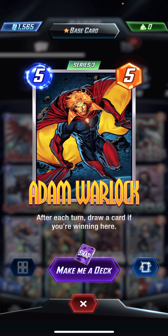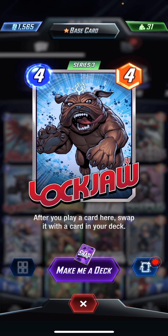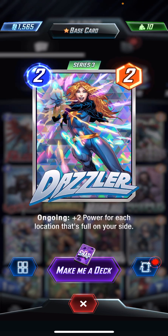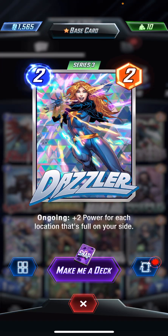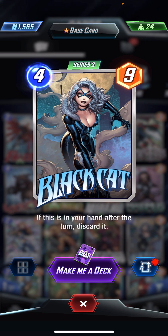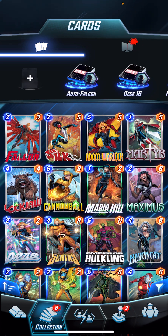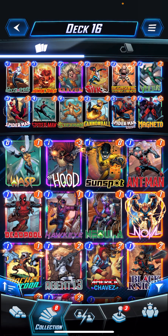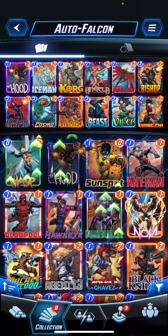We have Adam Warlock which says: after each turn, draw a card if you're winning here — which I guess could probably work out. There's also Cannonball and Maximus — Maximus will make the opponent draw two cards, but that's a weird one, that might be my custom one. We have Sentry. And this is my Spider-Man move deck that I made but haven't really designed yet.